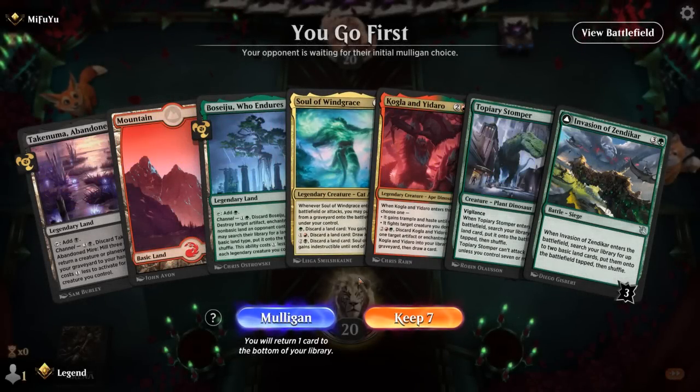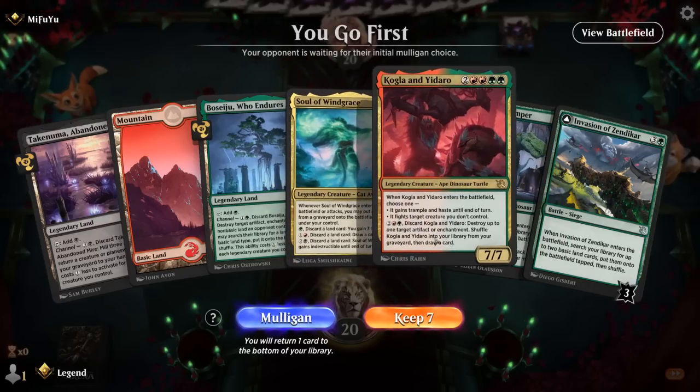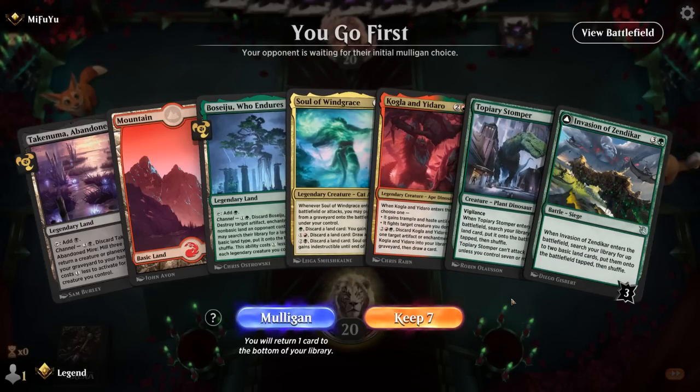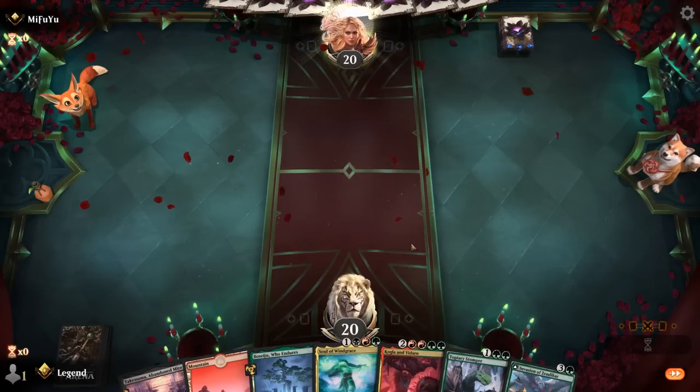Okay, we're on the play. Our hand is missing double green for Stomper — that's the main concern. Can we still keep? Pretty likely to find another green source, and Stomper into Invasion is one of our better starts, so we'll try it. We're up against red-green — turn-one Fuseling, it's an aggressive deck. Overlook was a good draw, so we get another green source and Stomper into Invasion is alive.